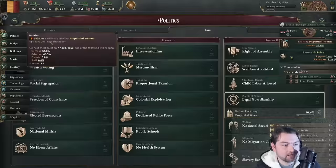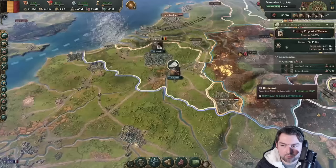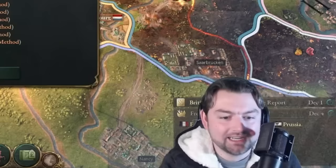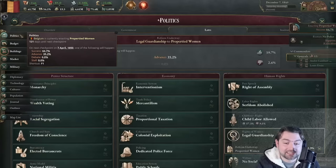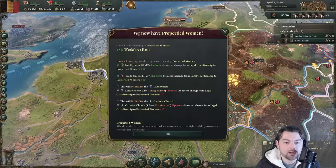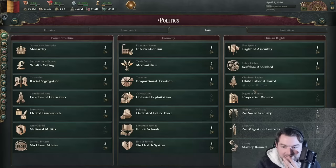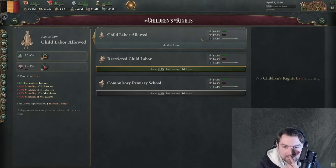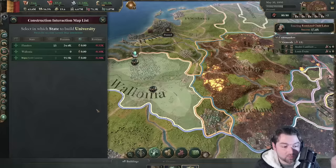Can we get more literacy from institutions? I have to go get the next law first. Property women — I want the women in the workplace! We finally have a bunch of peasants again. The landowners and the Catholic church have no power, they can't do anything against me. Now that we have property rights for women, we can restrict child labor. That means more education and more workers. We got restricted child labor on an 8% chance!